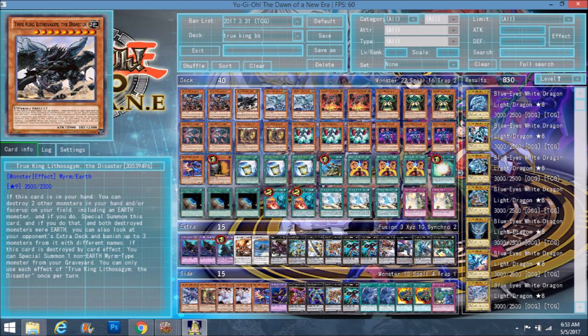The reason you play the Earth True King is because when it's destroyed by card effect, you special summon one non-Earth Wyrm-type monster from your graveyard. You can only use each effect of the True Kings once per turn — same applies to the Fire one. So when the Earth one is popped, you can just special summon one of the Fire ones from the graveyard, and if you already have a Fire one, just go into the exceed.